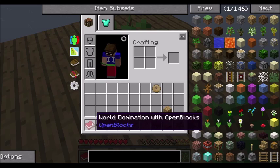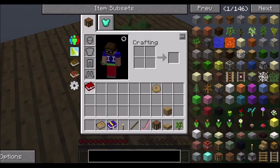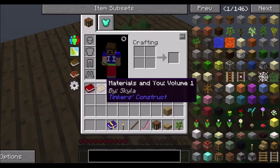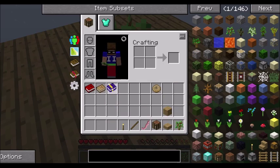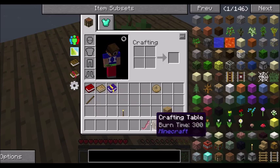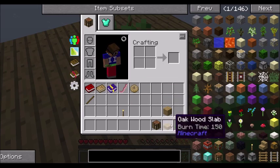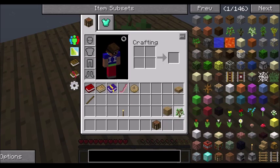I just want to take a quick look at my inventory. We have World Domination with Open Blocks, Materials in You Volume 1, and an Achievement Book. One torch. A Builder's Wand. And there's our bacon, and there's our donut.